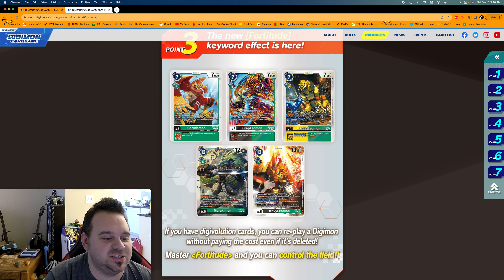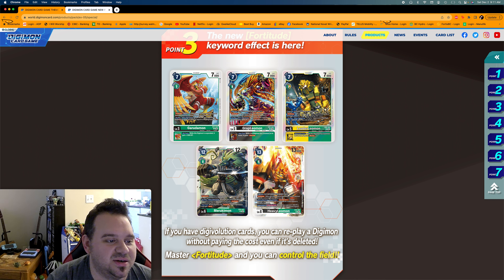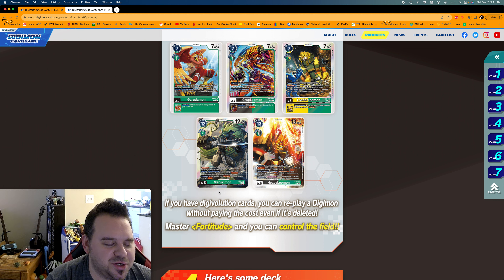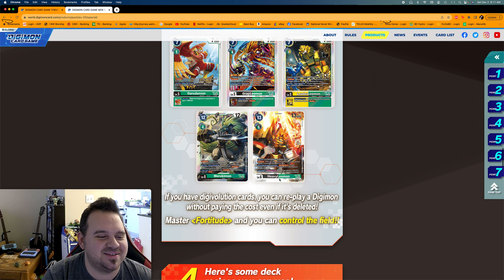Fortitude is a new keyword effect I really like. If you have a digivolution card, you can replay a Digimon without paying the cost even if it's deleted — so when this Digimon is deleted, you play it back without paying the cost. These are the 'replay fortitude' cards, and it looks like a lot of Leomon stuff has Fortitude. Marsmon is also here as one of the Olympus Twelve — I'm assuming representing Mercury. Digimon doesn't always get its history or mythological lore quite right, but Fortitude is a really cool mechanic.